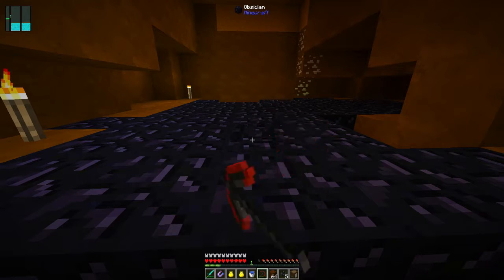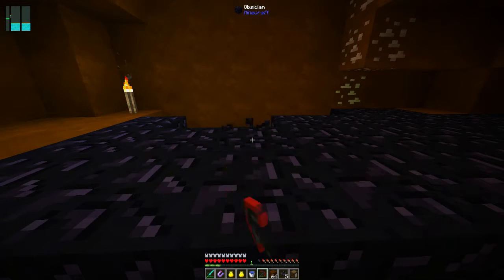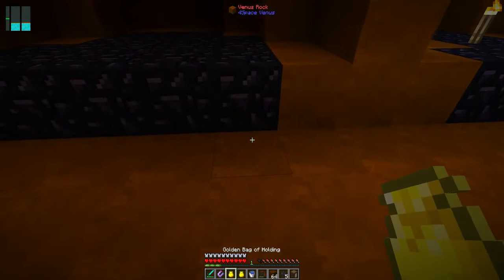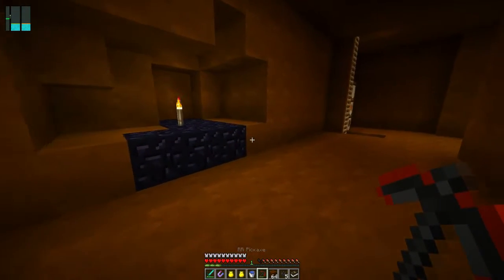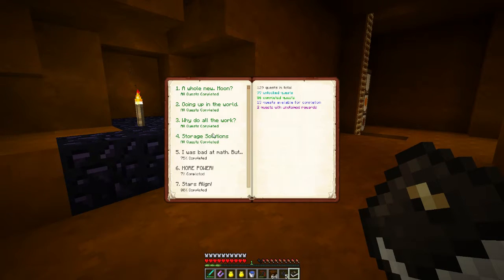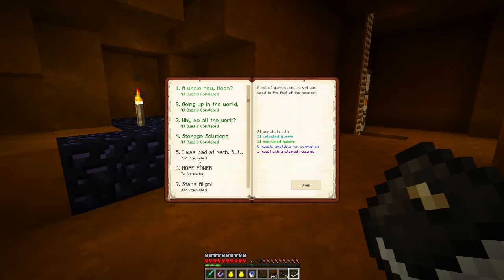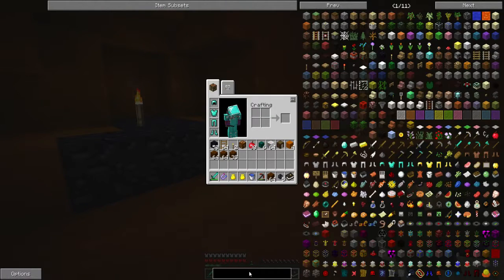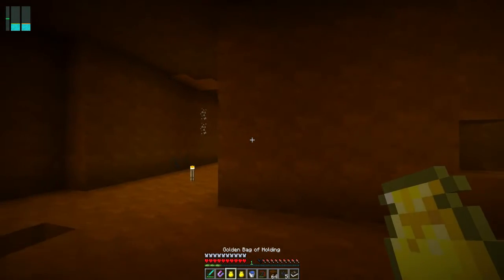I don't know how much I need — I think I need like a stack of Venus for the Naquita, just for the quest. Let me see if I have my quest book. There we go. I need 64 Naquita, which means I need 64 Venus crystals. That lava is really going crazy.